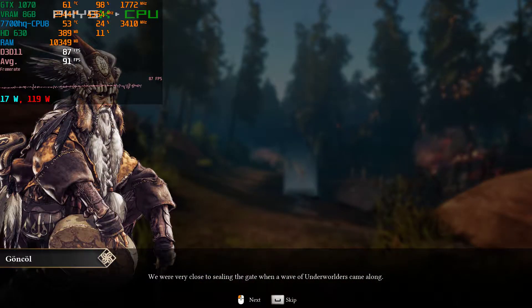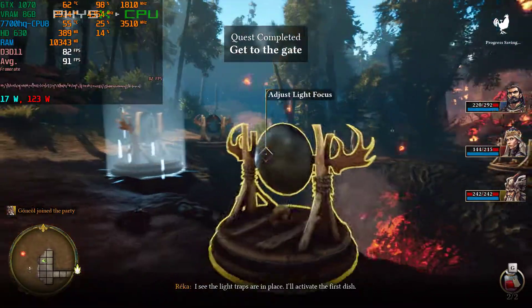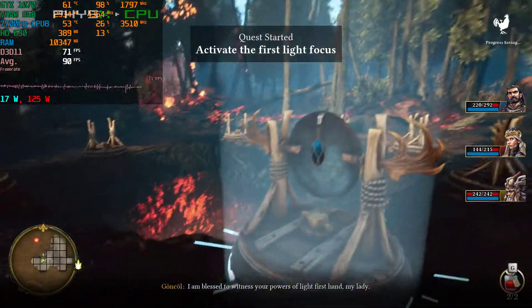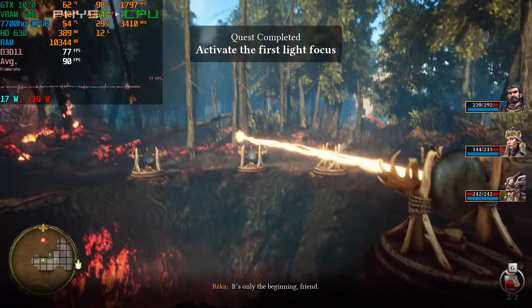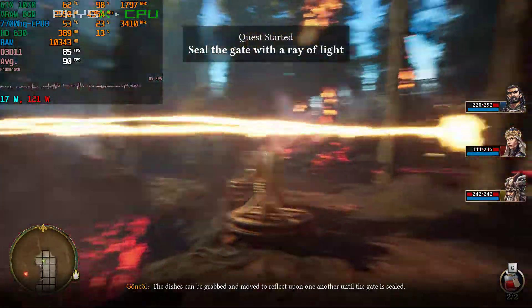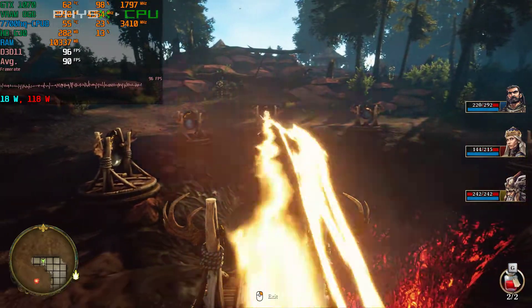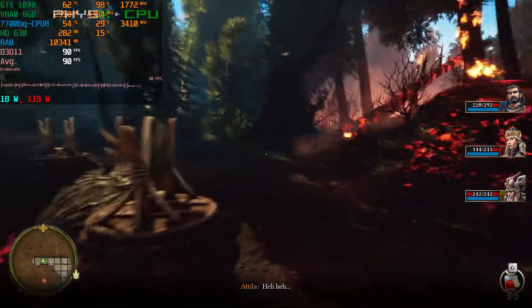We were very close to sealing the gate when a wave of Underworlders came along. I see the light traps are in place. I'll activate the first dish. I am blessed to witness your powers of light firsthand, my lady. It's only the beginning, friend. Reflecting solid rays across the gate will seal it. The dishes can be grabbed and moved to reflect upon one another until the gate is sealed. As if I did not already know this. You were just taking a while. Heh heh heh.